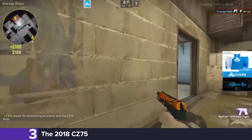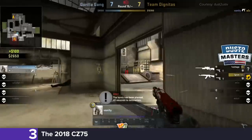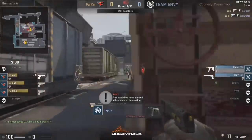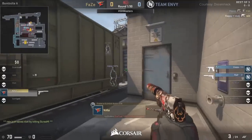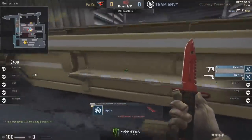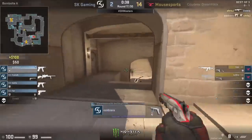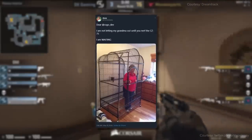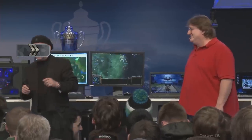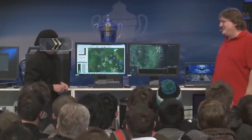One-tapping its way to the number 3 spot is the automatic pistol that pissed everybody off — from pros to silvers in 2018 — the CZ-75. Rain picking up two big kills, there's Happy coming through! The CZ-75, he's only got 4 bullets left! And Niko now all alone — he goes down! Happy finds the last kill with just 4 bullets! Unbelievable performance. Its stats made the gun essentially a mini rifle, where you could one-tap people rushing onto a site, or be patient with multiple taps at farther range. And despite the community outcry, this meta dominated the game for months.